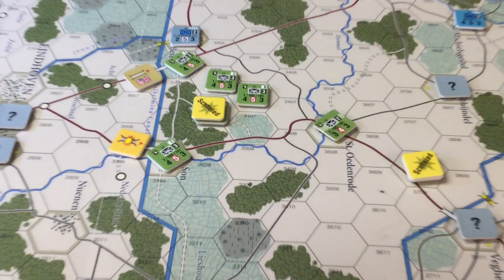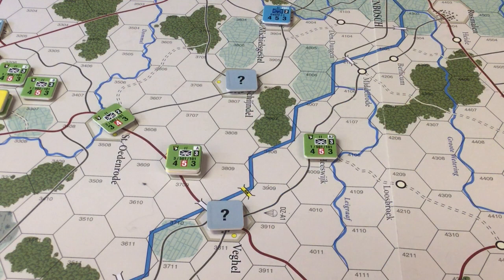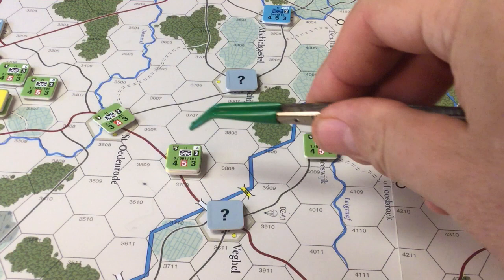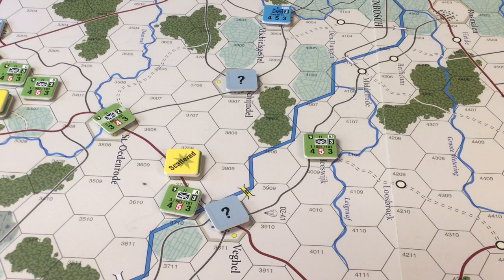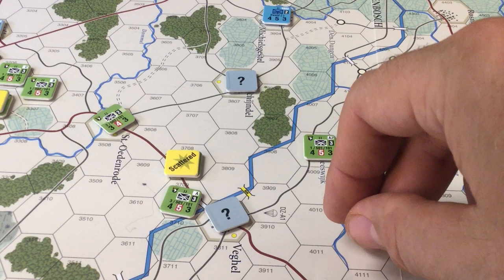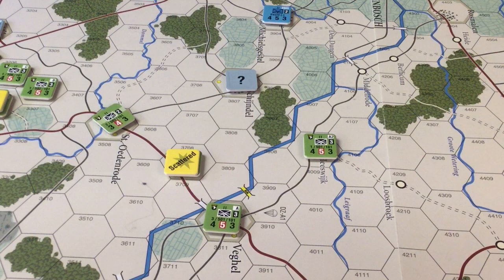We've got one scattered result and one guy who's okay. Remember, only one guy in the stack of units that landed in that hex is affected on the first day's drop. We're going to go one, two over the bridge and we're going to see what this guy is. When we walk into that bridge, we're going to see if it blows. It does not blow — that bridge is available. So if we get this hex, that means the bridge is going to get captured — very good thing. We want to mark this bridge as taken.